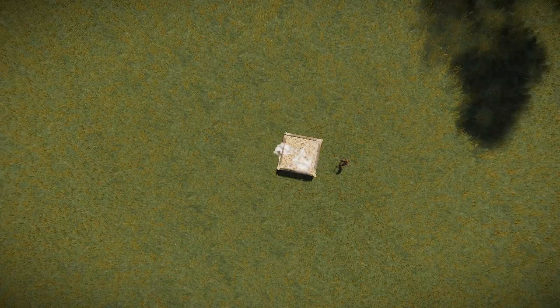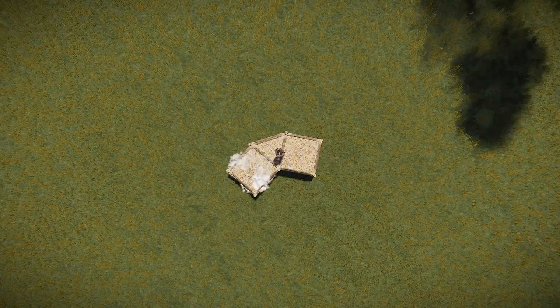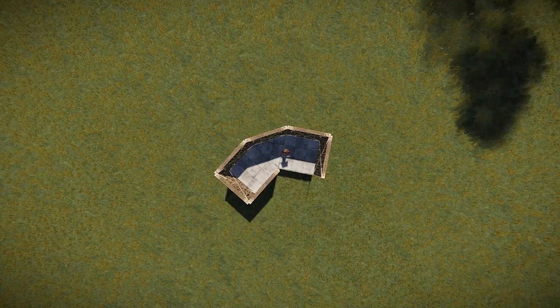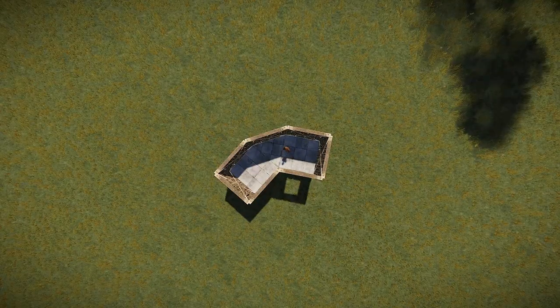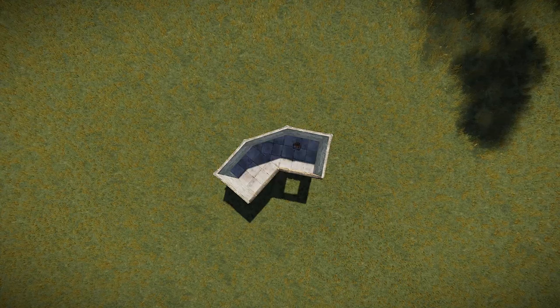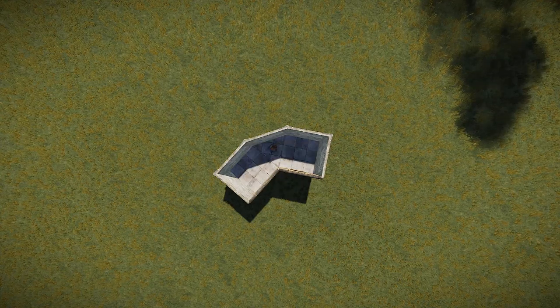To begin this rust base design we're going to place down our starter unit. Place foundations like this and upgrade to stone. Begin walling off the structure as I do here. Place your door frame in this position. Upgrade everything to stone except the door frame and the wall next to it — we'll be beating these out later. Don't forget to place on your door and then begin setting up your starter unit as you like it.